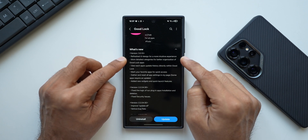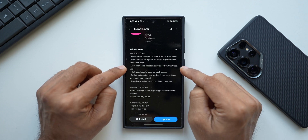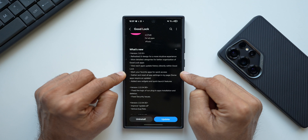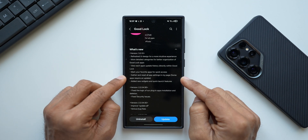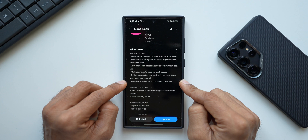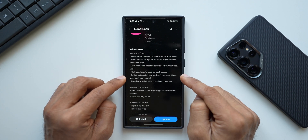Tapping on Good Lock, the latest version is 3.0.10. The changelog includes: a refreshed UI designed for a more intuitive experience, more detailed categories for better organization of Good Lock applications, viewing each app's update history directly within Good Lock, and marking your favorite applications for quick access.